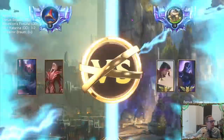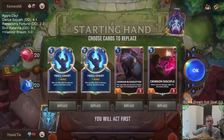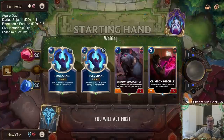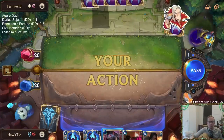Awesome hand, I'm gonna keep it. I think Trollchant is very good against Fiora, River Shaper, and all their combat tricks. This is going to be a combat-heavy matchup, so having our best combat trick is very important.